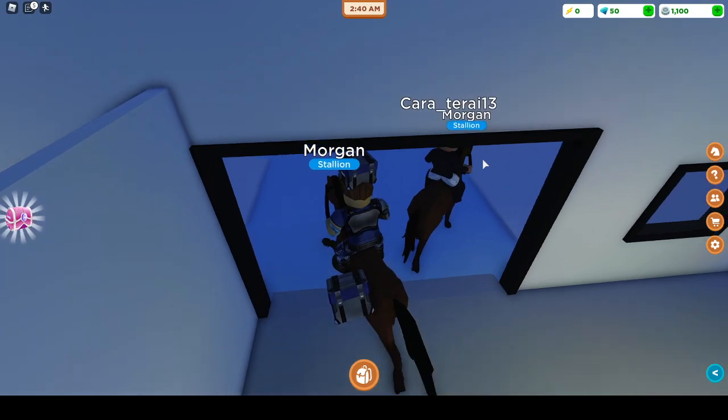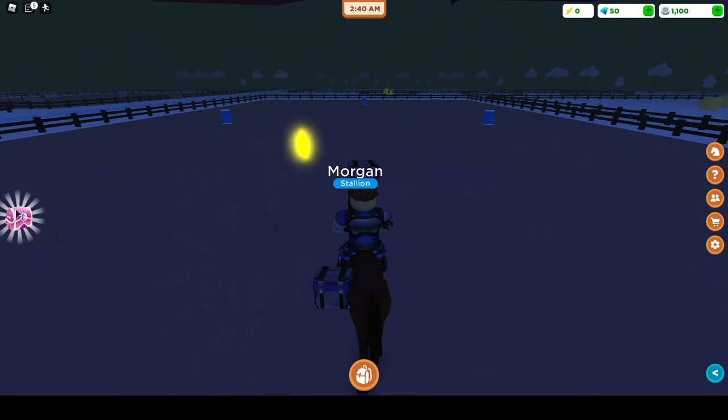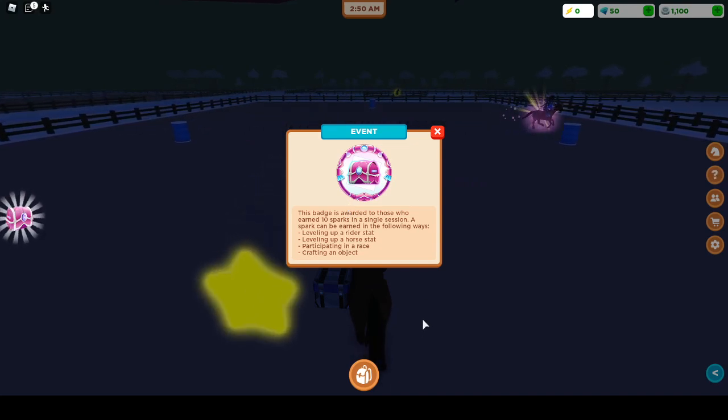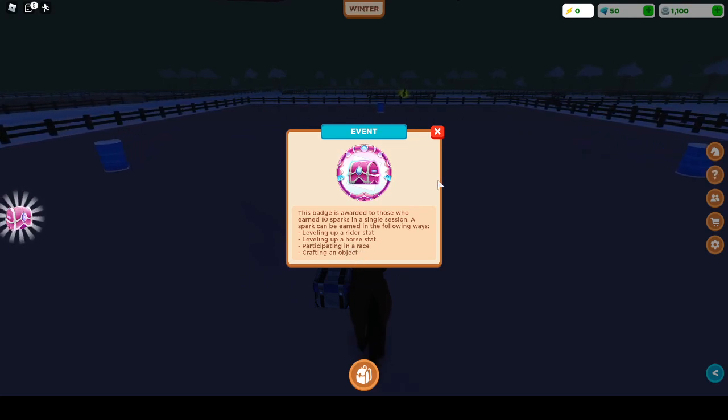You need to get 10 sparks, and to get sparks you have to level up your horse or do other stuff. Each level up is one spark, your own level up is one spark, and each time you participate in a race it's one spark. Crafting an object is also one spark each.